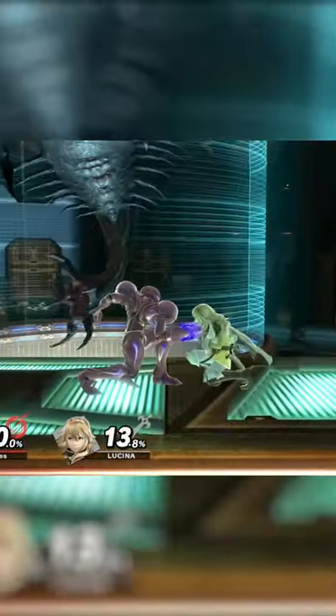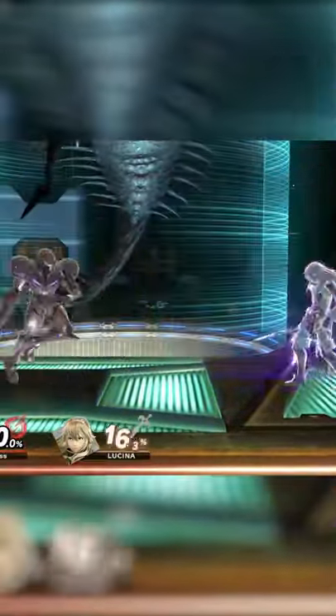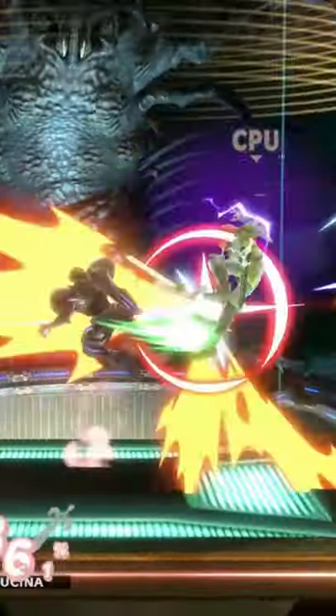At most percents, an uncharged or slightly charged charge shot combos into grab as well as dash attack. At low percents, you can get down throw into neutral air, which also sets up for tech chases.